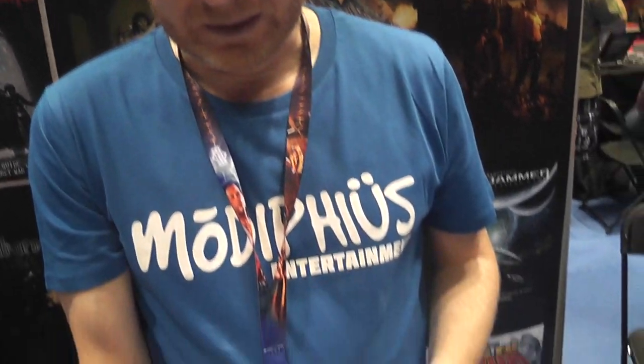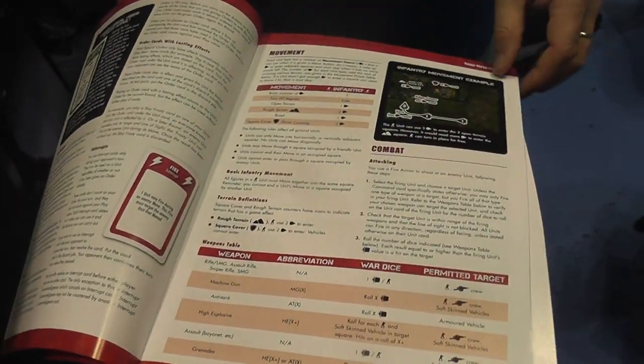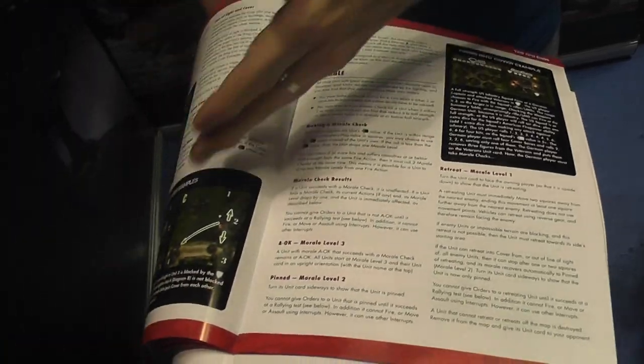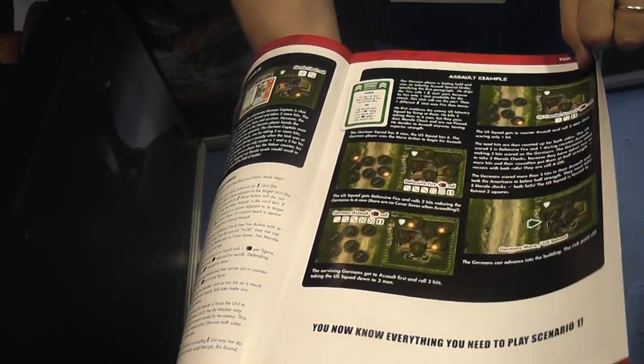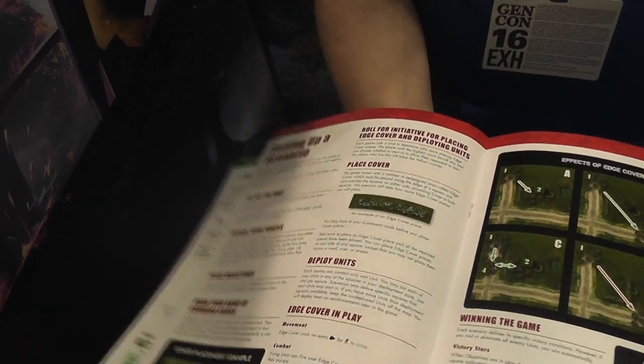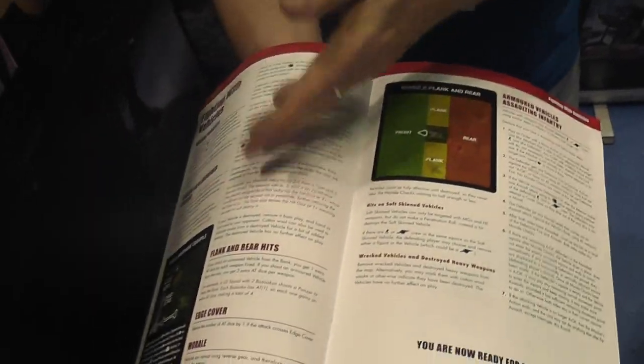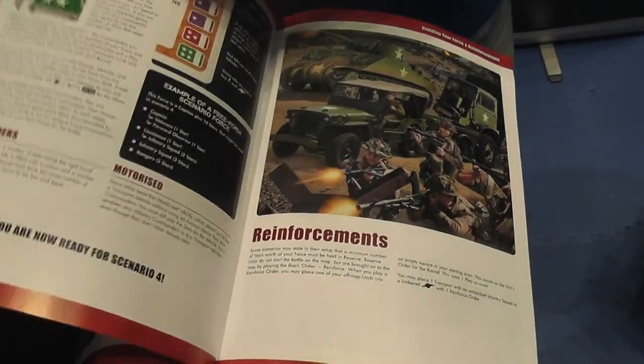The rules are very straightforward — they teach you the basics of the game, very clearly laid out. You read the first few pages on what the units do, with lots of clear examples, and then it sends you off: go and play Scenario 1. Then you come back, learn about setting up the board and scenery — go and play Scenario 2. You learn about vehicles — go and play Scenario 3. It's programmed learning. There are also another ten missions to download online — Operation Cobra — free to download.